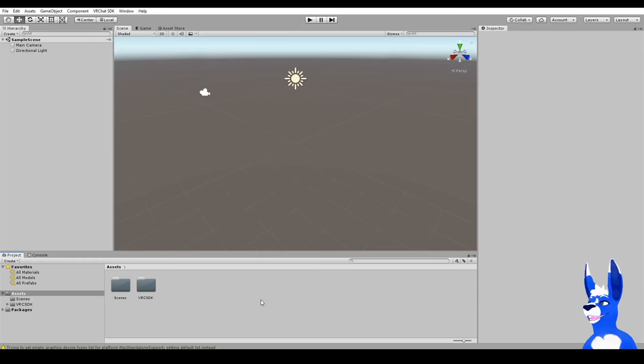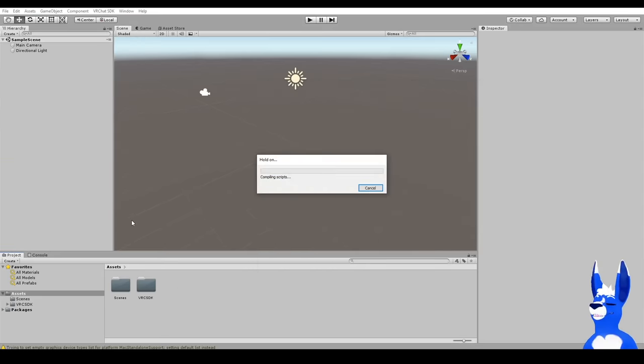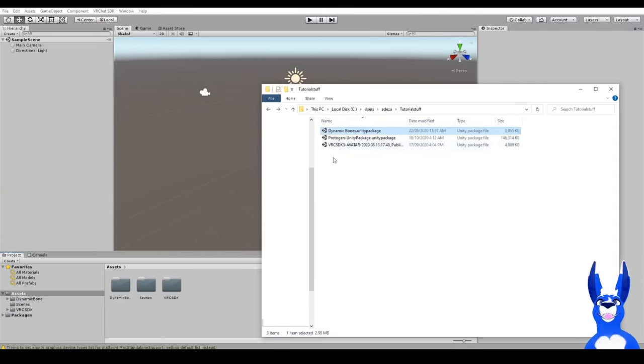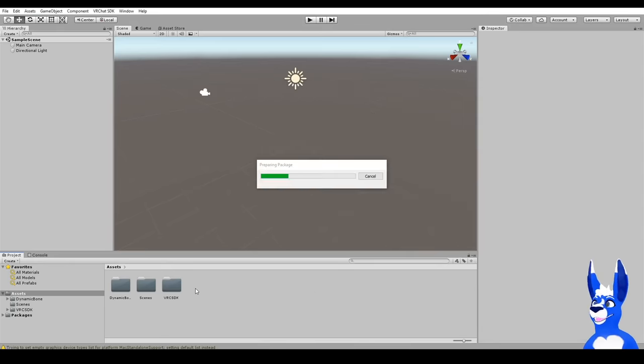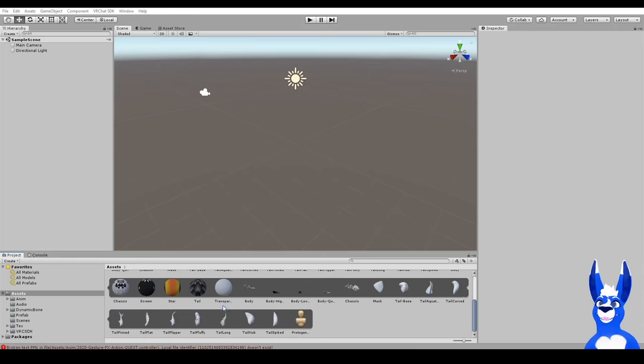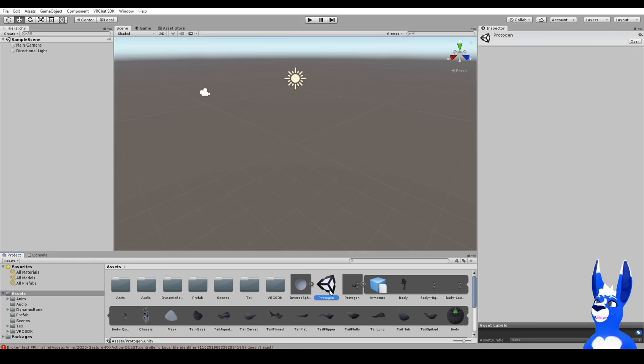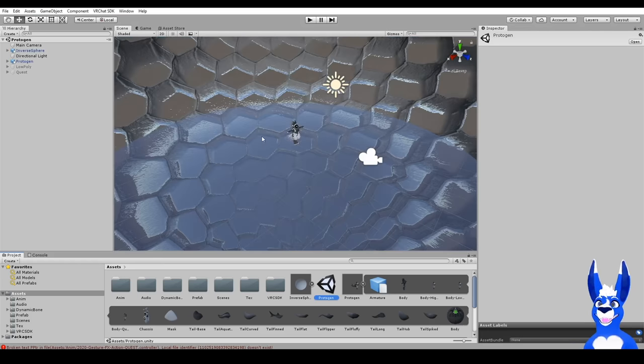Next, drag and drop anything else the avatar needed — Dynamic Bones or any shaders, all that kind of jazz. Drag that one in, Import. And finally the avatar itself — this one might take the longest. A lot of stuff is going to pop up down here. Hopefully whoever made the avatar has already made a little scene for you where it's all good to go — if they did, it will look like one of these little boxes, so click it.